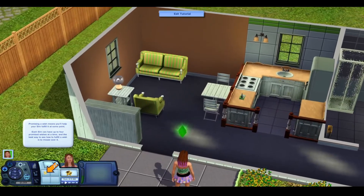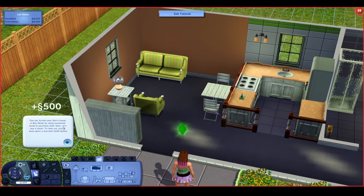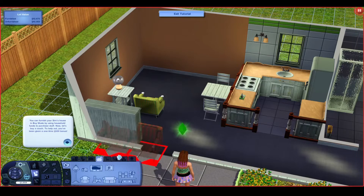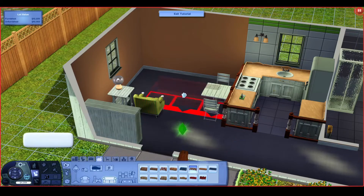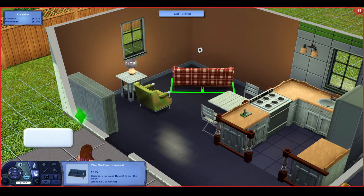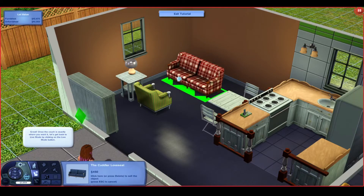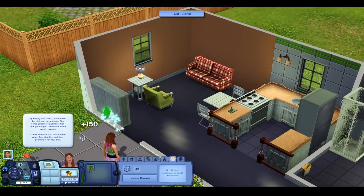The game then teaches how to move the sim and interact with the world, and also how to use build and buy mode. I think it's a bit pointless that it asked us to buy a couch even though the house already had one since I chose furnished anyway. But as you can see I sell the old couch and place a new one — the game does well at teaching you that you can sell and buy anything you want. I even pressed the alt button to move the couch off of the grid, which I don't think the game actually teaches but I already knew from playing Sims 3 for a long time.